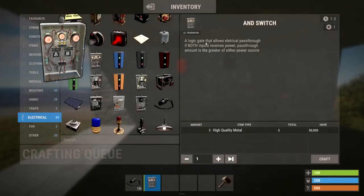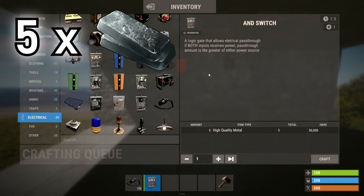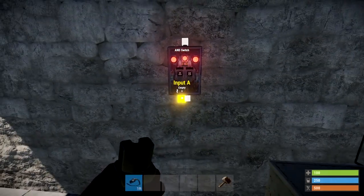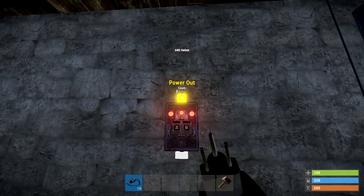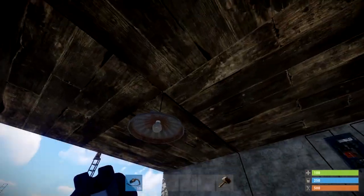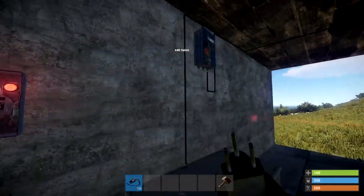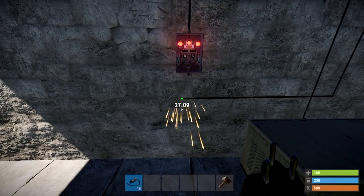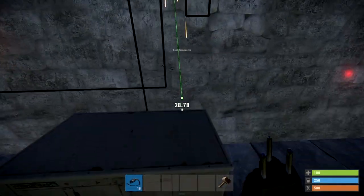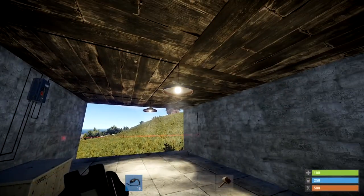The next one is the AND switch, which also costs five High Quality Metal. The difference here is it has two inputs at the bottom — both need to receive power for the switch to work. On the wall it has an A and a B input at the bottom, and one single output at the top. I've connected both A and B to a live splitter so you can see: when one receives power you get a green light — the left light is A, the right is B, and the middle light shows red or green for active pass-through.